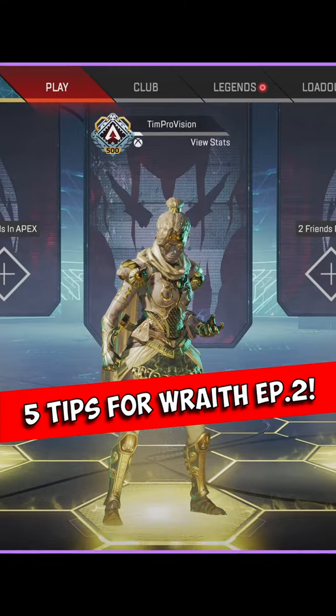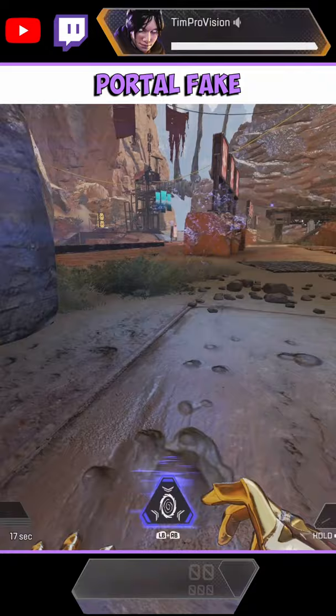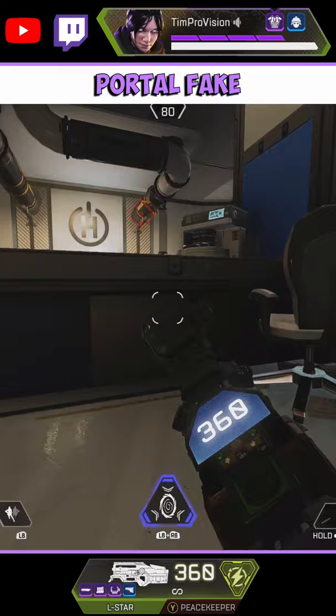Here are our 5 tips for those Wraith mains out there. First, we have the fake portal. If you are unaware, you can actually cancel the portal after you have started to use the ultimate ability. Simply hit your ultimate again after activating it. If an enemy hears this, they might try to push you, and then you are going to be ready to return fire.